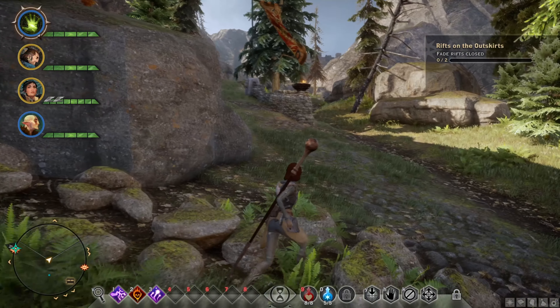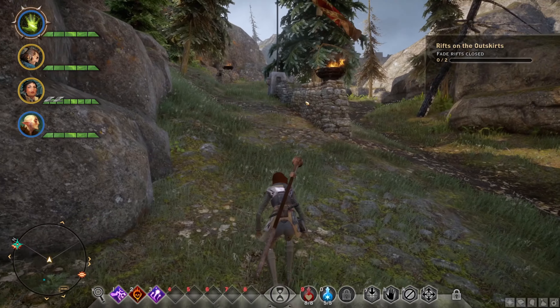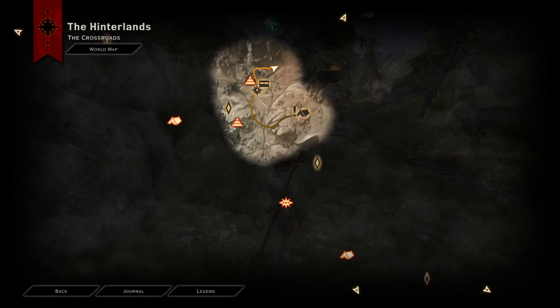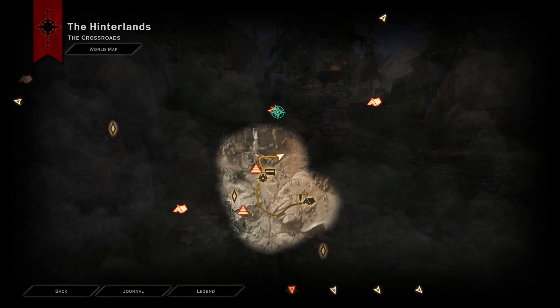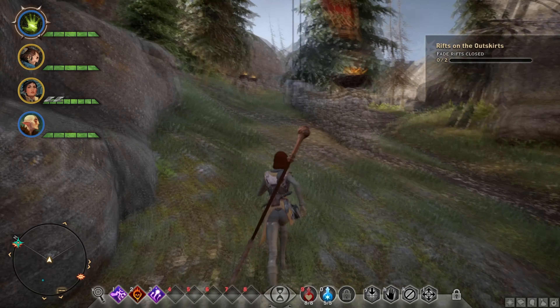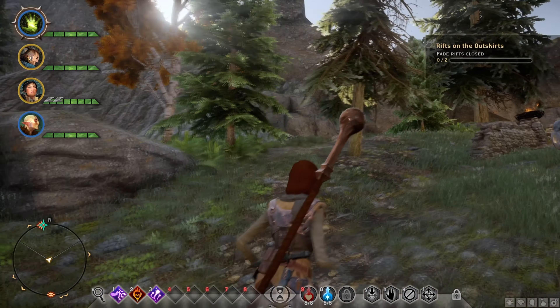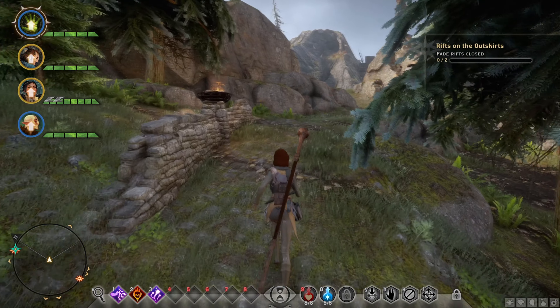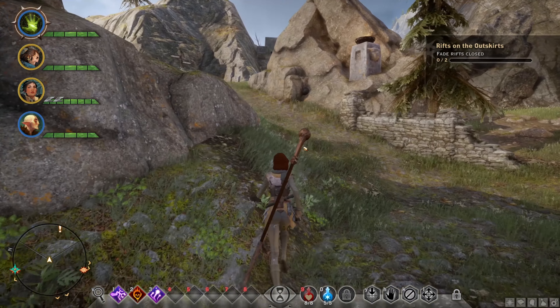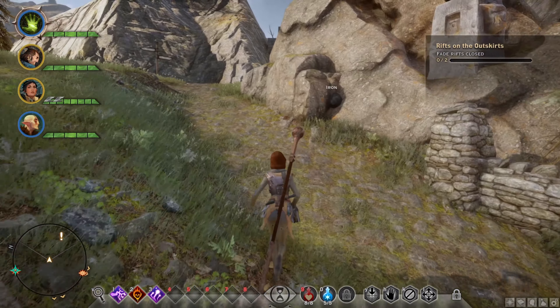Basically this is in the first zone that you control and you're going to need to close two rifts. One is over here, the other one is over here. So from the crossroads that we've secured, we're just going to go ahead and close those two rifts. Closing the rifts is basically a piece of cake, and this is just an introduction to that.